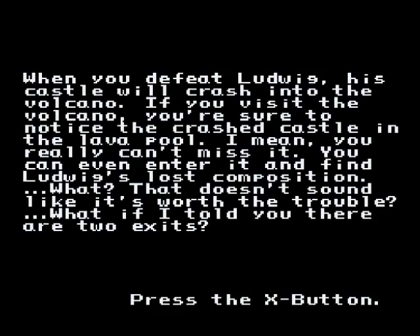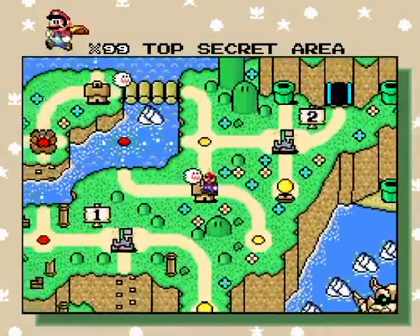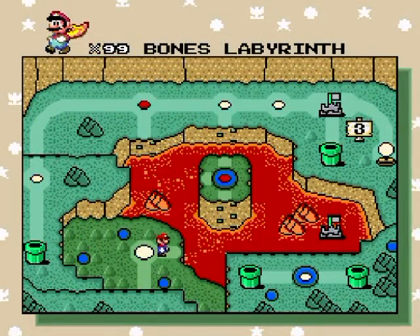And another text blurb! When you defeat Ludwig, his castle will crash into the volcano. If you visit the volcano, you're sure to notice the crashed castle in the lava pool — you really can't miss it. You can even enter it and find Ludwig's lost composition. That doesn't sound like it's worth the trouble? What if I told you there are two exits? So yeah, two exits are in the crash-landed castle.